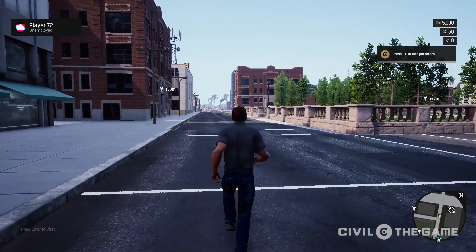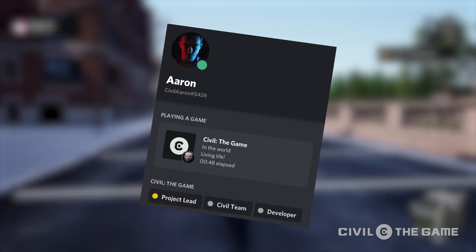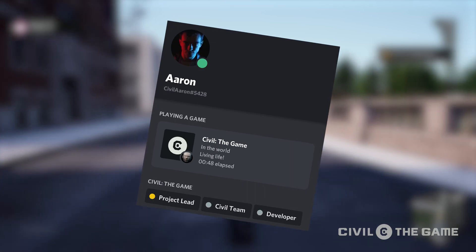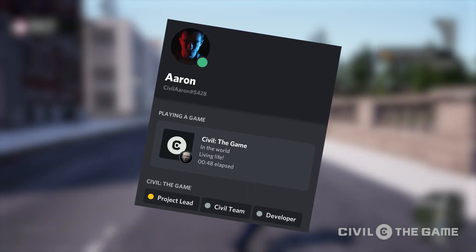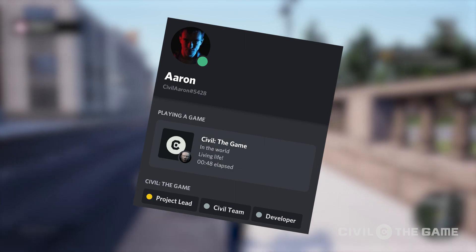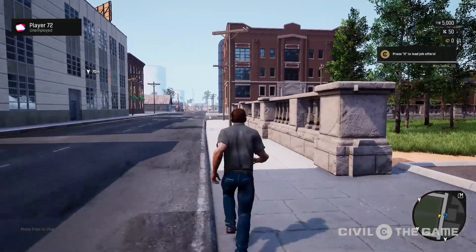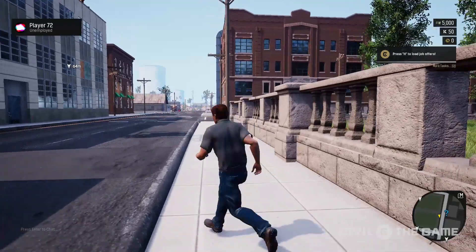Let's go into another new thing: the Discord Live Link — Rich Presence. It's very cool. It was actually really interesting to install, and very easy. I'm really proud of it because it looks official, which is why I'm putting it in this video.